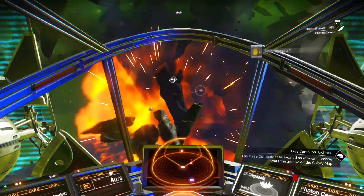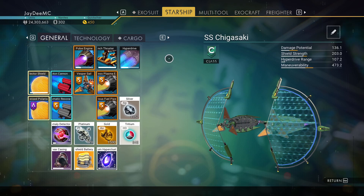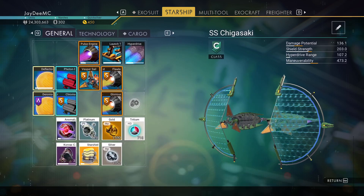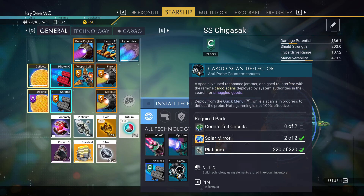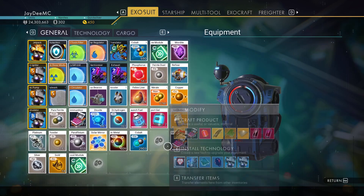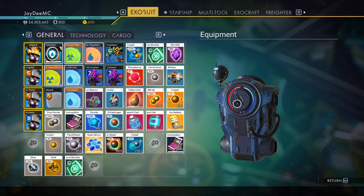There's one right here. 178 platinum — is that enough? I think it was 200. We've got it. So where is my other platinum? I must be storing it in my exosuit. Let's transfer it over to the starship.